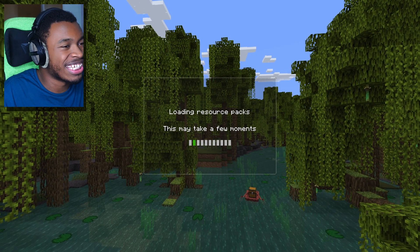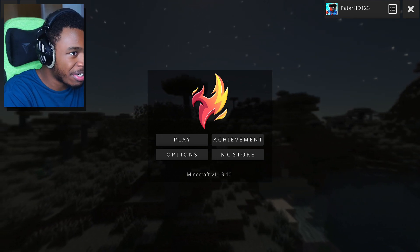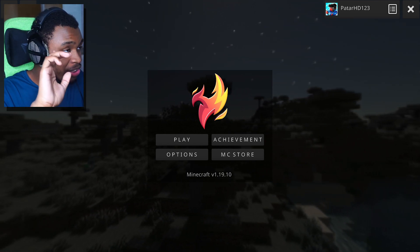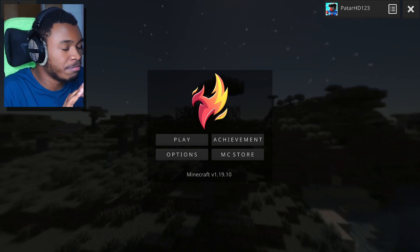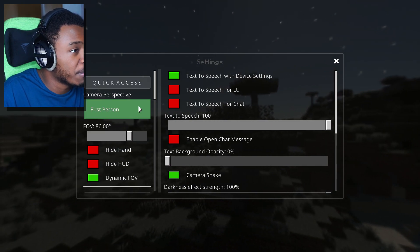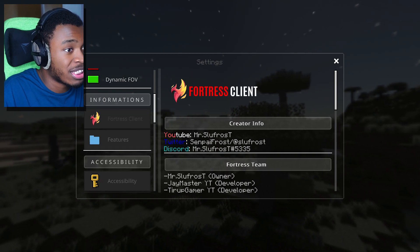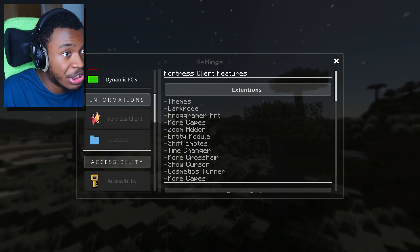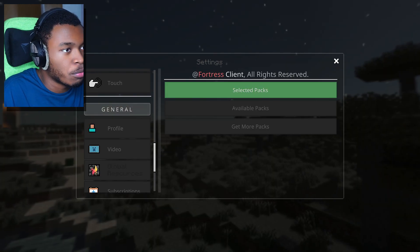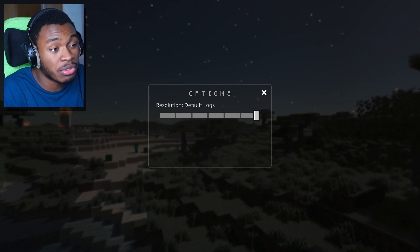Coming up next, Fortress Client. Look at the home — it has the Minecraft version, a beautiful logo, Play, Options, Achievement, MC Story, your profile pic and Xbox name on the top right. It looks fantastic. The options screen has that clean vibe — you can change perspective, quick access, hide hand, hide HUD, dynamic. You can see the creator info, features, extensions, texture packs, tweaks, and a changelog. It even has multi-packs and it looks so clean. This is a client I would normally use.